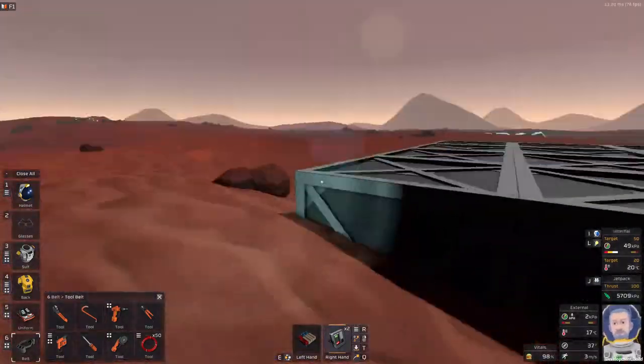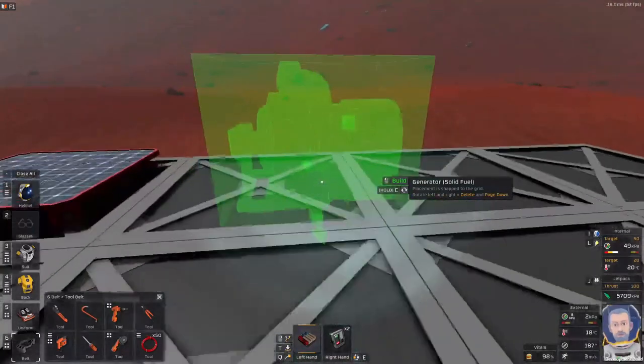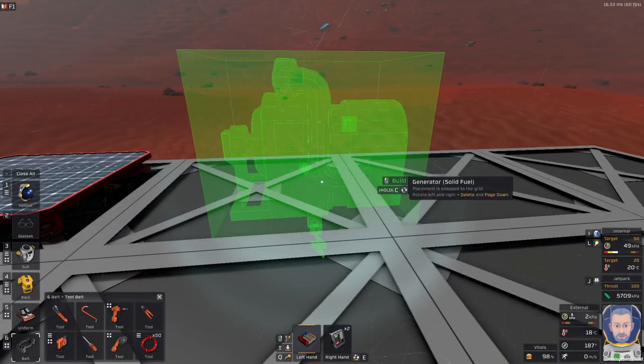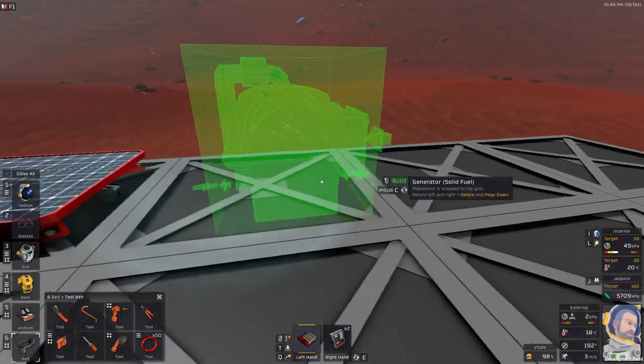Now we need the kit — this one is a generator. We'll put stuff in it so the power can join up with that one right there. We want to check the cabling to make sure everything lines up.